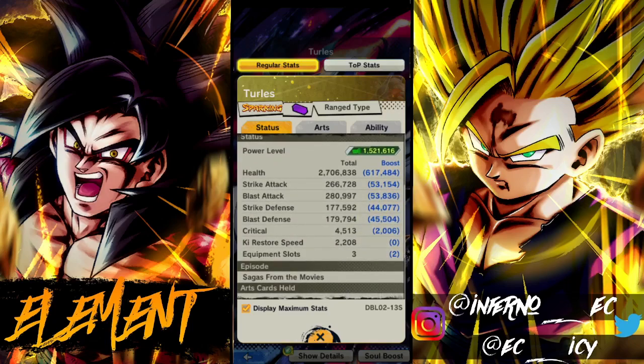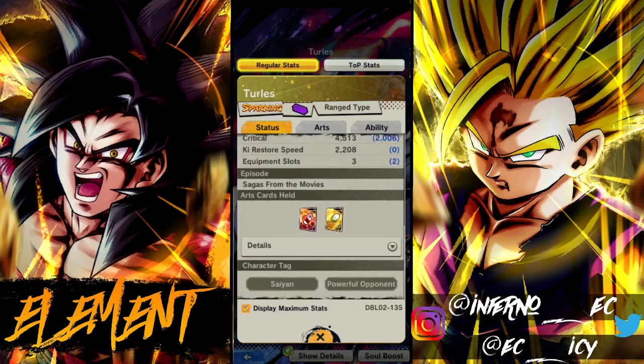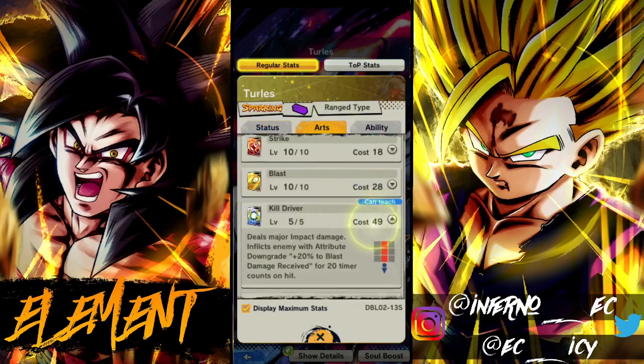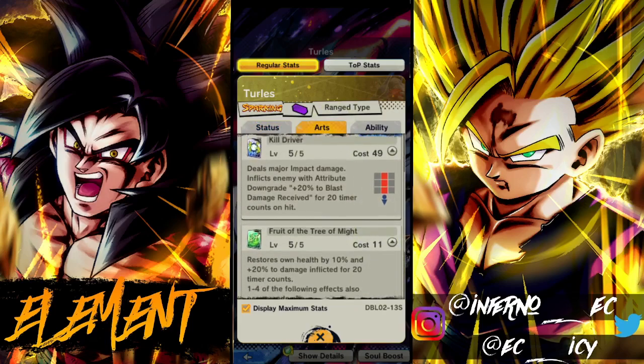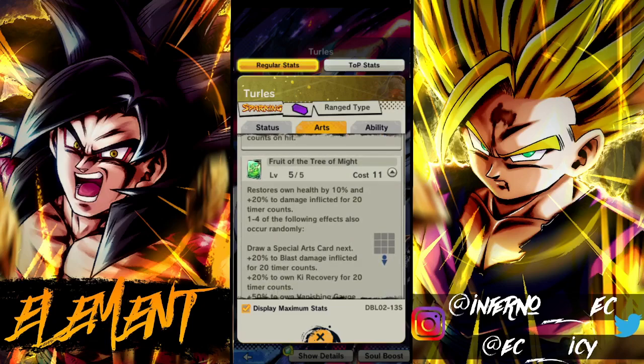Defense is at almost 180 both, so he has pretty solid defenses. He's on Powerful Opponent and Sagas. His blue card deals massive major impact damage and inflicts the enemy with attribute downgrade — 20 to blast damage received for 20 timer counts. Nothing really crazy there.